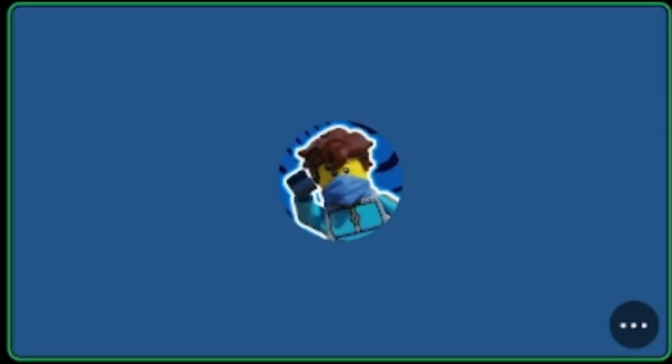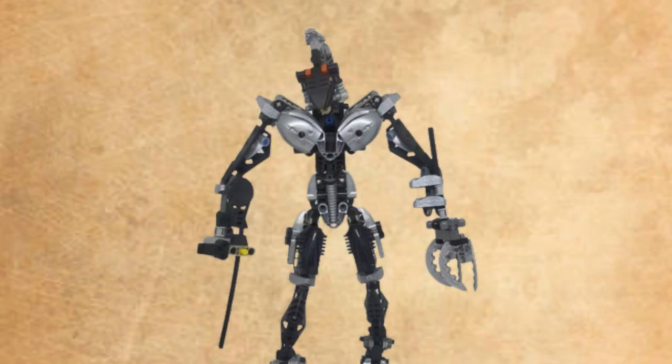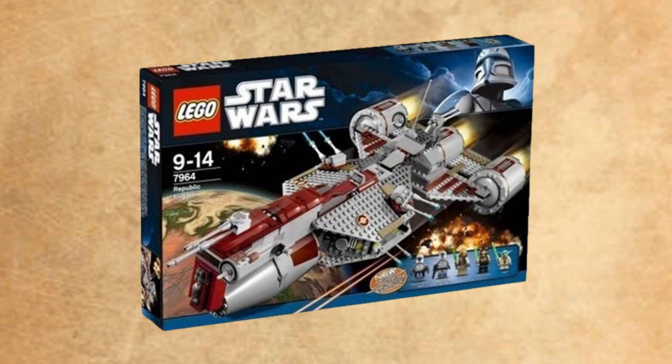Who was the closest? Flow gets the point. Flow bricks is first, Brick Collection second. Next up presenting is Brick Collection — they have Rudaka from Bionicle, the Republic Frigate from 2011, the Wookie Catamaran, Takanova, and Good Guy from Bionicle.